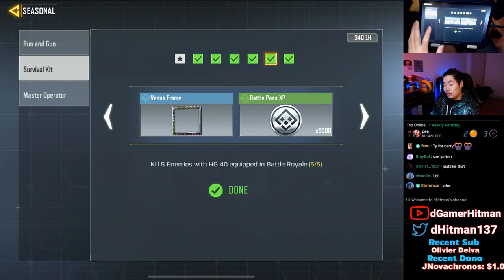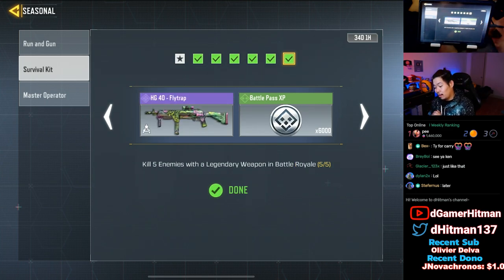To kill five enemies with the HG, you have to have the HG equipped. If you don't have one, you need to pick it up from the airdrop — that's the main thing for this challenge.